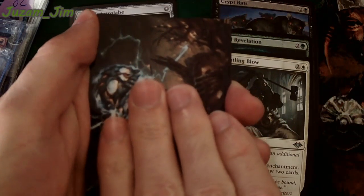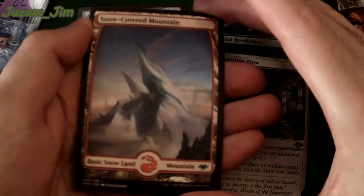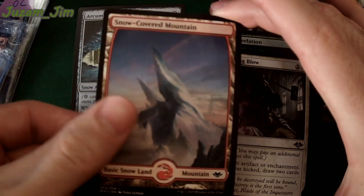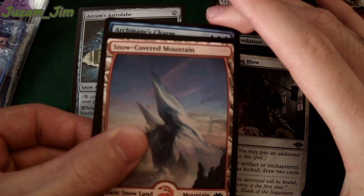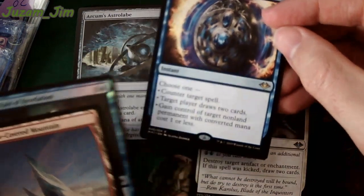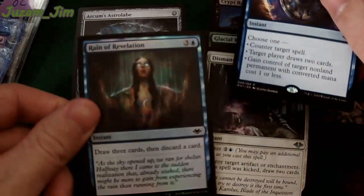All right, Jim, let's go — we're going to get a snow land first. Snow-covered Mountain is our land. Looks a little shiny, not foil, but mountain. Let me know if you're looking for the snow-covered land. What is going to be our rare? It's going to be blue. Arc Mage's Charm — oh, there's a bonus. There's a foil! We got a foil Modern Horizons card.